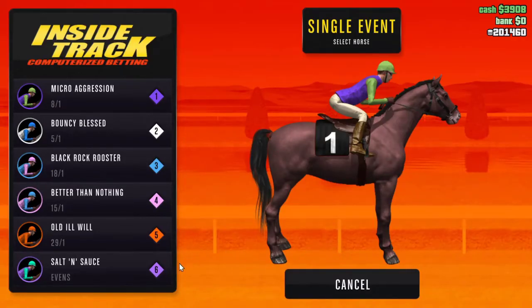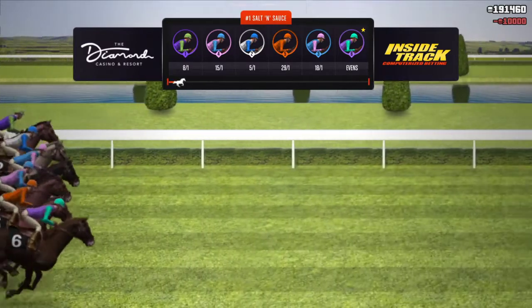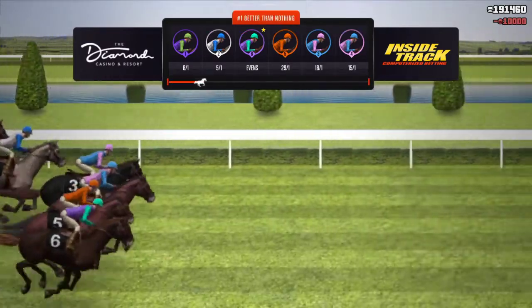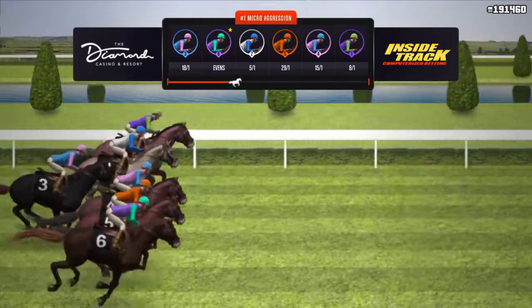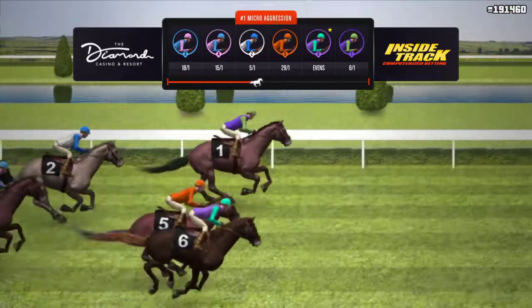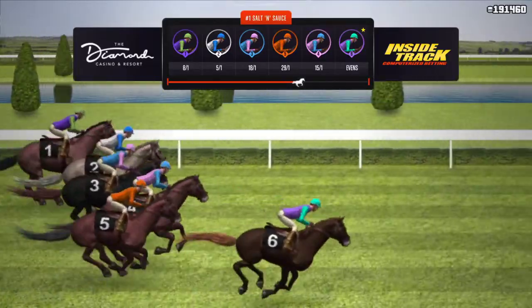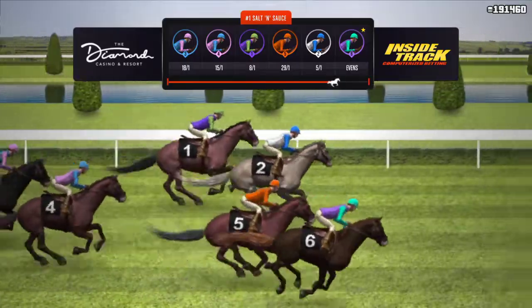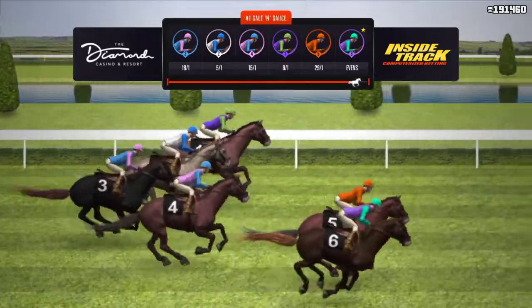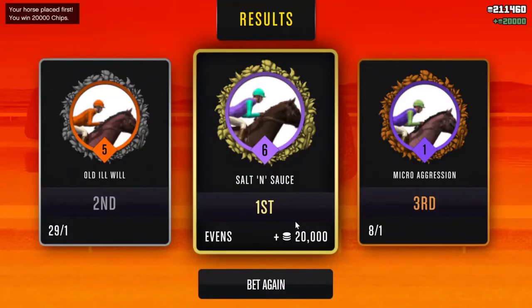We're going to go for horse number six, evens. Place the bet. If horse number six doesn't win, I'm just going to close application or disconnect my internet — you can do it either way. I won again — that's another 20 grand.